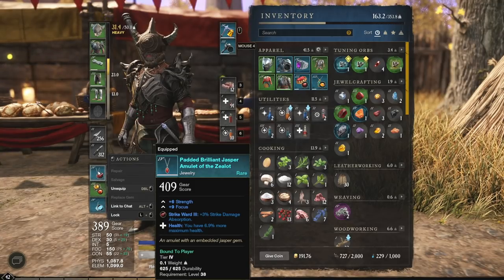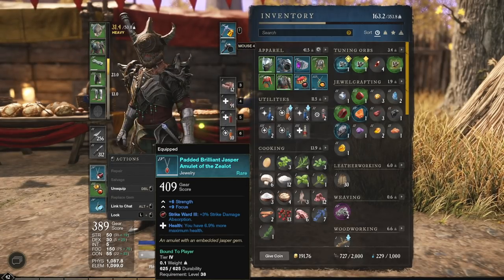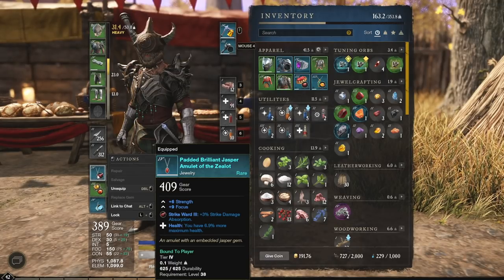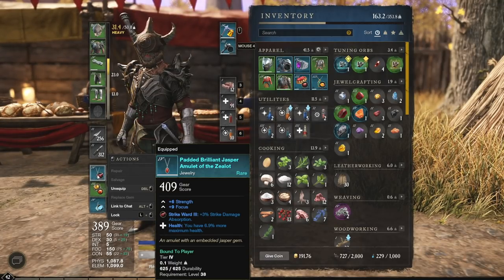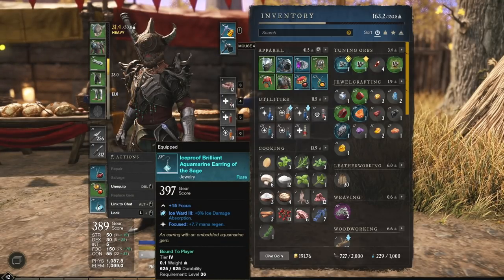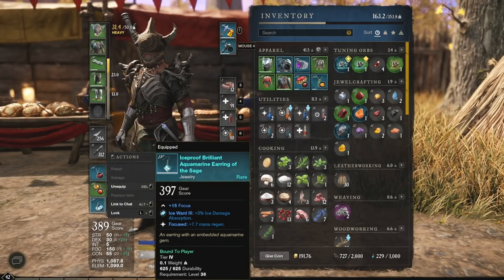In terms of jewelry, again anything with those three stats — strength, focus, and constitution — will be the way to go. I like the health trait on jewelry; it gives you more maximum health. If you can find anything with that, definitely pick it up. It's really useful when soloing to have as much extra health as possible and it also makes our berserker heal tick for more. We've got a ring with focus and also an earring with focus, plus some extra mana recovery.